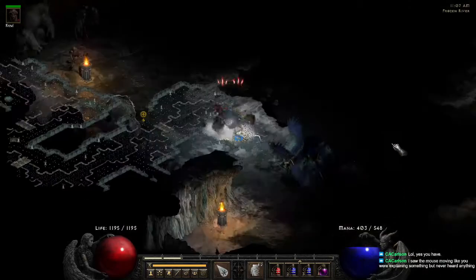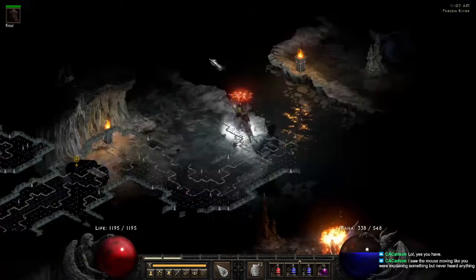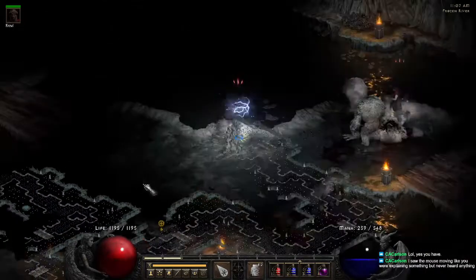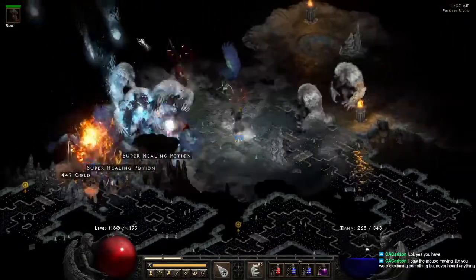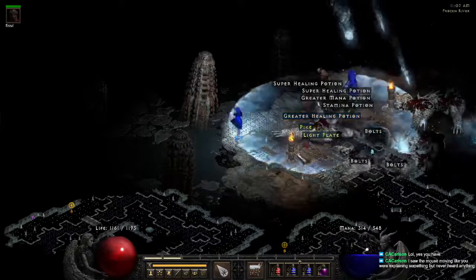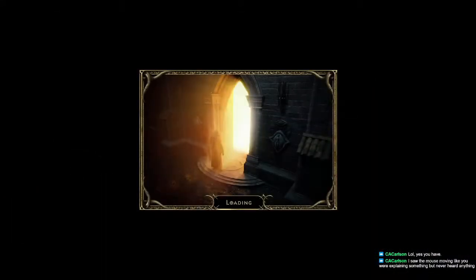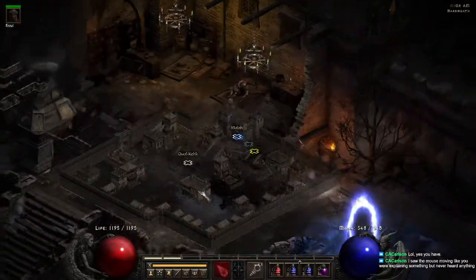There's our Frozen River. We can go save Anya. For Anya, just follow the planks and you should want to go left — keep going left. Here is Anya. This guy's usually mana burn. Save Anya, get your plus resistances.